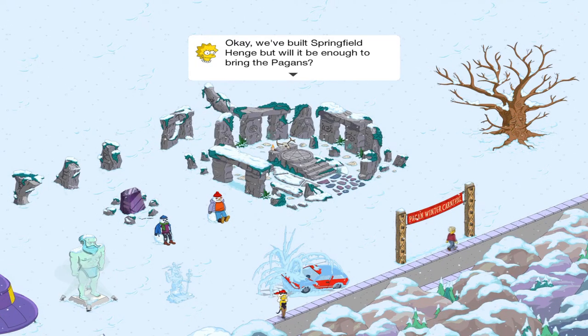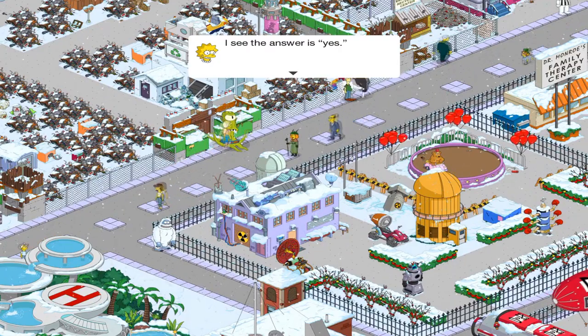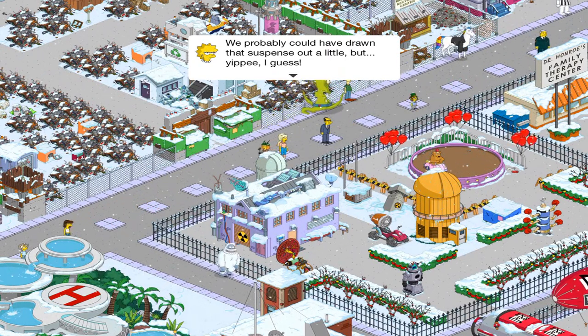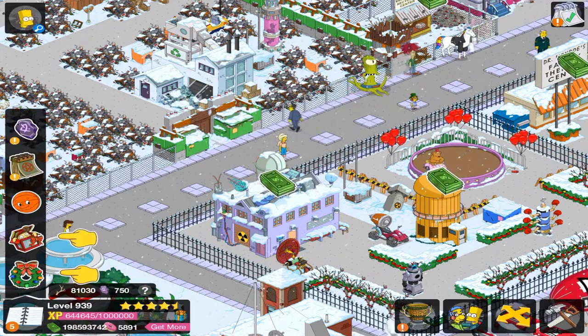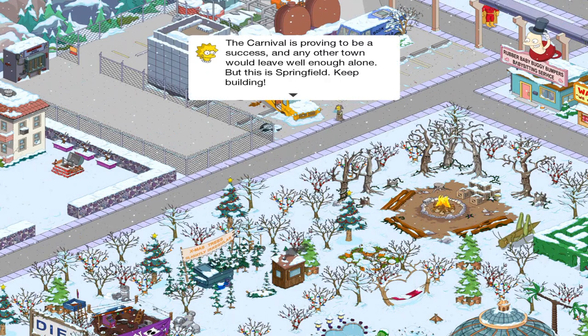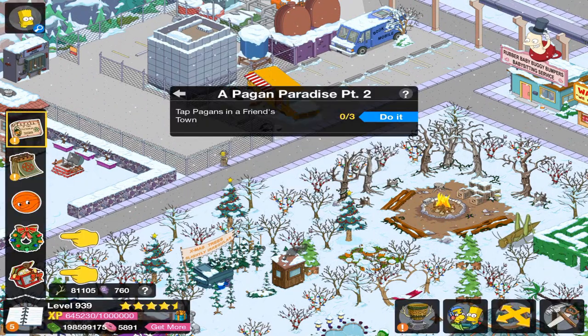We built Springfieldhenge, but will it be enough to bring the pagans? I see the answer is yes. We probably could have drawn that suspense out a little bit, but yippee, I guess. So now we need to tap pagans. The carnival is proving to be a success. Any other town would leave well enough alone, but this is Springfield. Keep building. So we can now tap pagans in other Springfields.